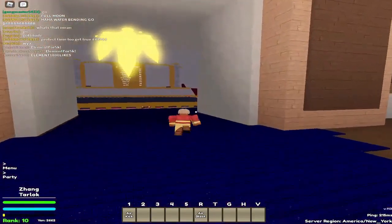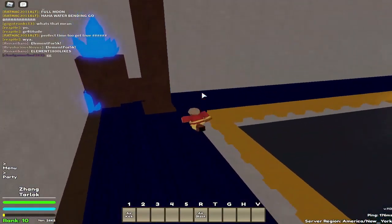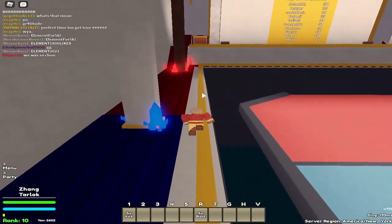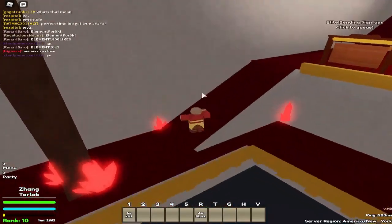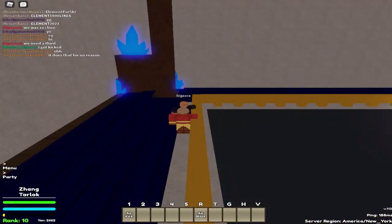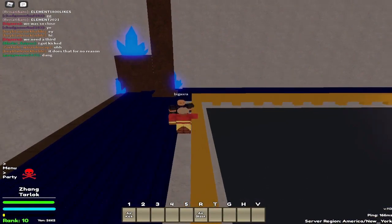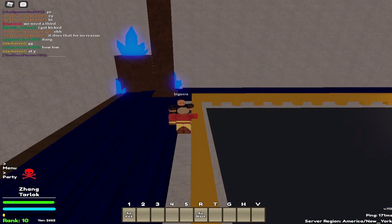Once you hit rank 50, you can do the death match. Death match is self-explanatory — you get a team and do team death matches. That's the main way to get EXP. The sub-bendings available in the game right now are: healing, ice bending, metal bending, lava bending, seismic sense, lightning bending, and combustion.